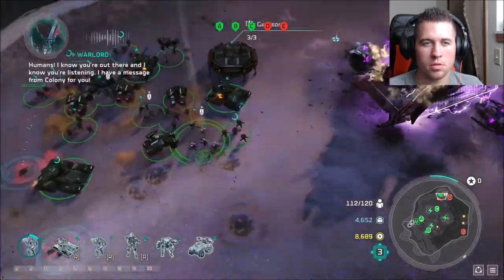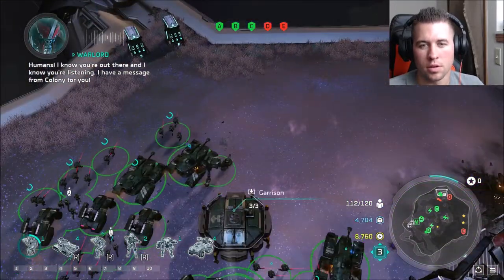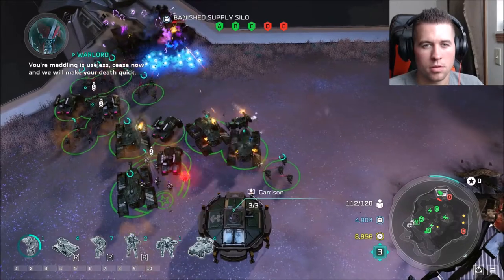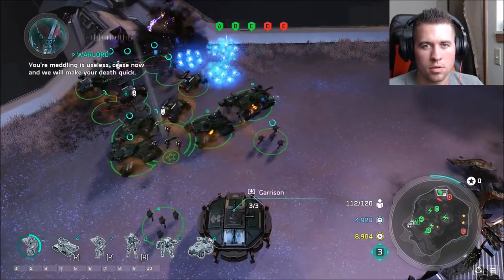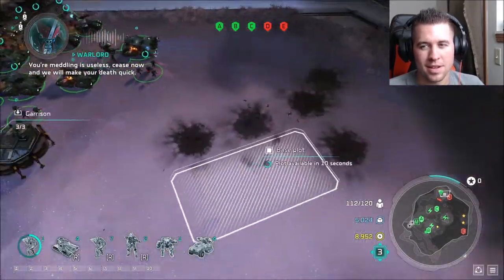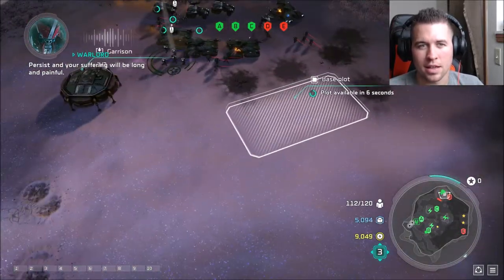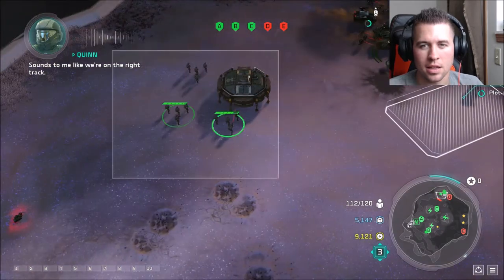Then a message comes through: 'Humans — I know you're out there and I know you're listening. I have a message from Colony for you. Your meddling is useless. Cease now and we will make your death quick. Persist and your suffering will be long and painful.' Sounds to me like we're on the right track!